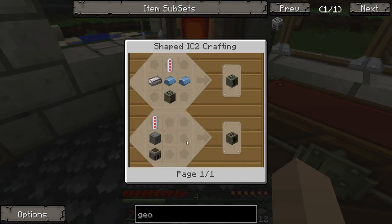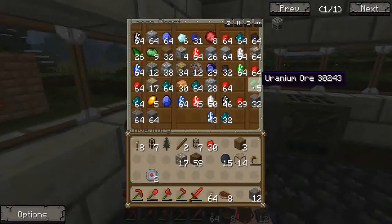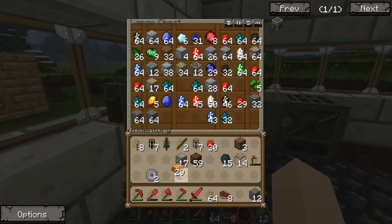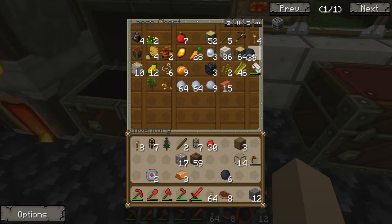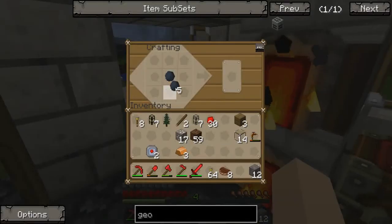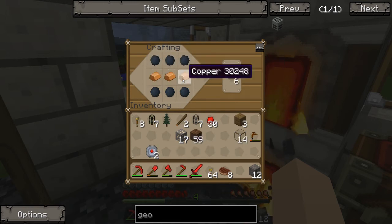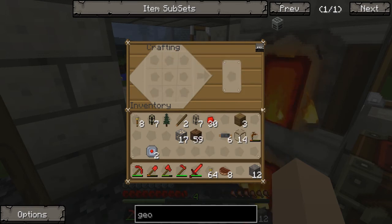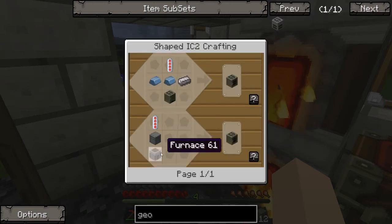What is it again? I need a furnace, machine block, and copper cable. Five, six - quite a bit of rubber actually. Redstone - did it to a furnace. There we go.